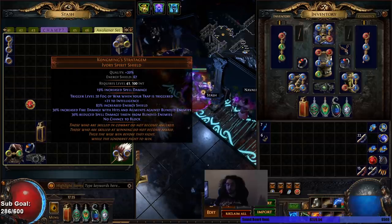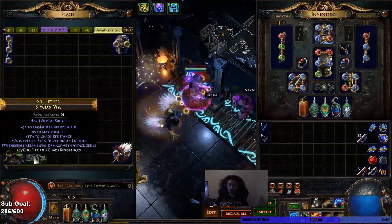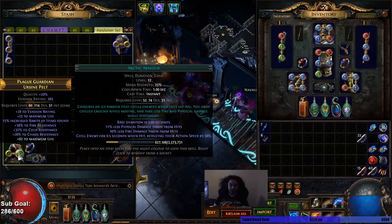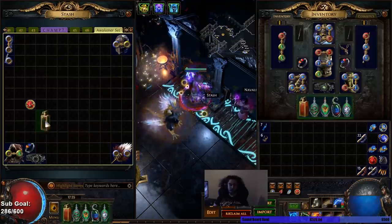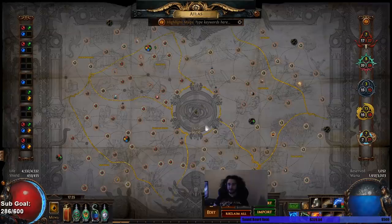It's 30% reduced spell damage taken from blinded enemies. Everything is blinded because I'm a Sab. And then I have a swap with basically max chaos res. So I got a 30 chaos ring with a 28 chaos res and another 29 chaos res.